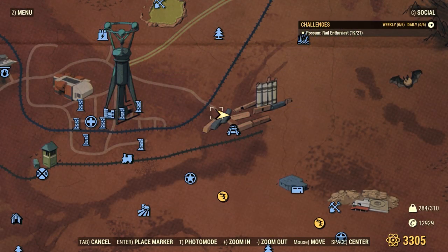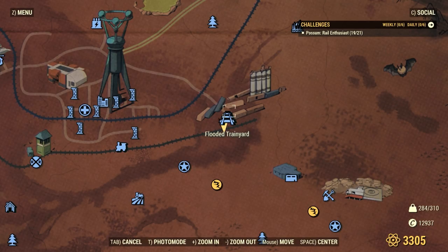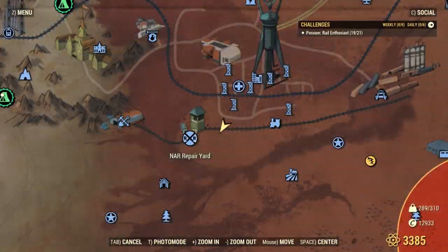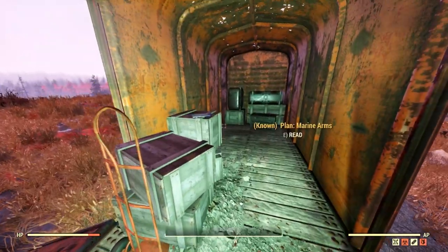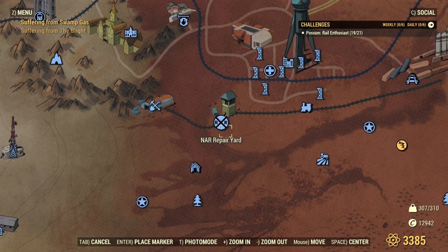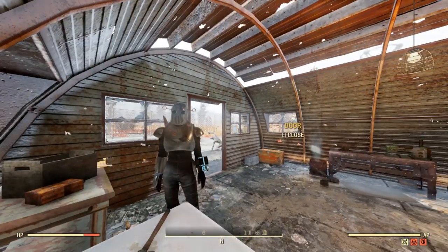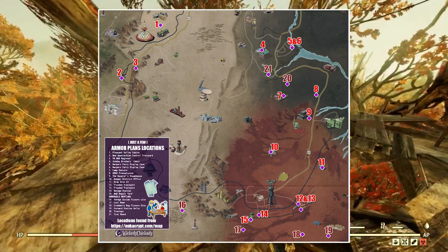There are two spots at Flooded Train Yard: one is in the workshop near the armor workbench, and one is in this boxcar on the open shelf cabinet. If you head west of Watoga Station, on this crate in an open boxcar is a very popular spawn. And just a little further down at NAR Repair Yard, inside the workshop is another spot. And that makes 15! There are a few more around, but I find them not as easy to server hop or in a bit more of a treacherous area.